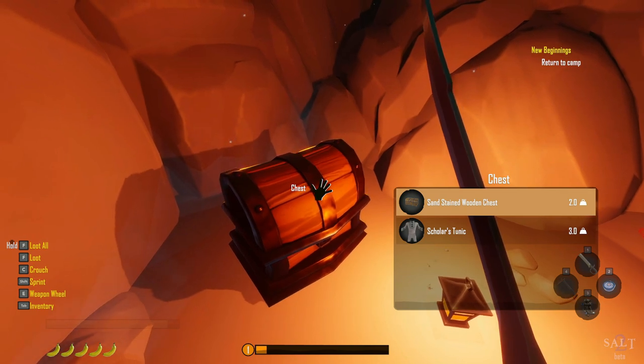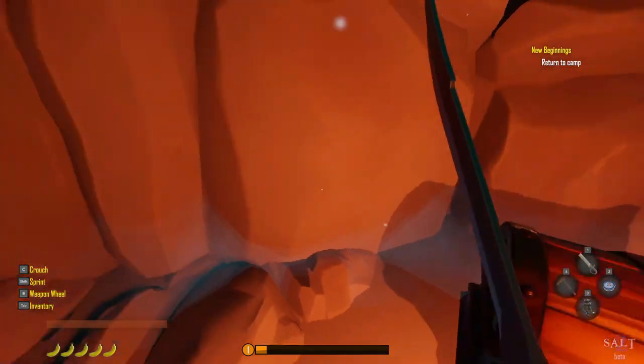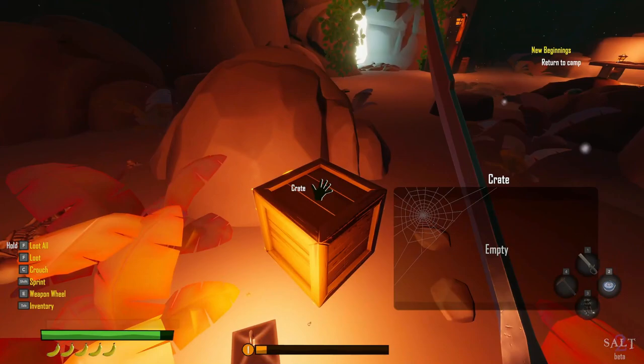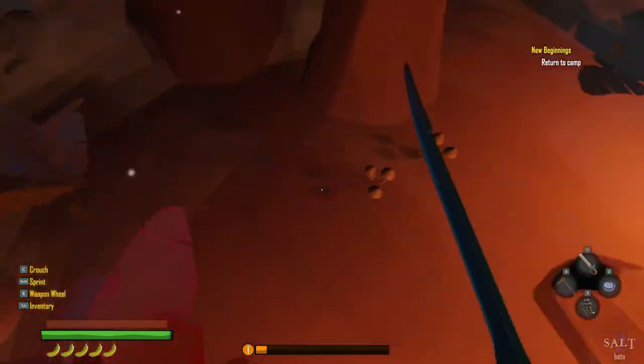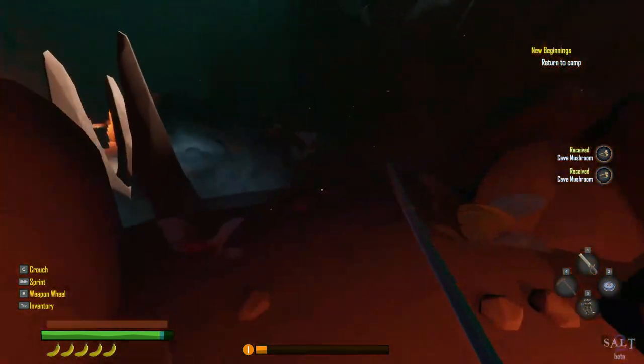Nice — I guess I can put my stuff in there. And a tunic. Alright, so we're good to go. Thank you for pointing the way. Oh, here's some more magic mushrooms — yeah, we'll take them. We'll take all of them.